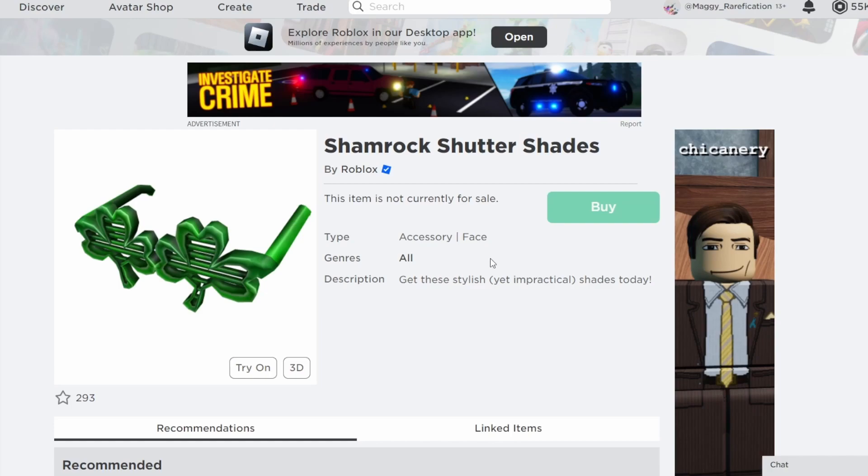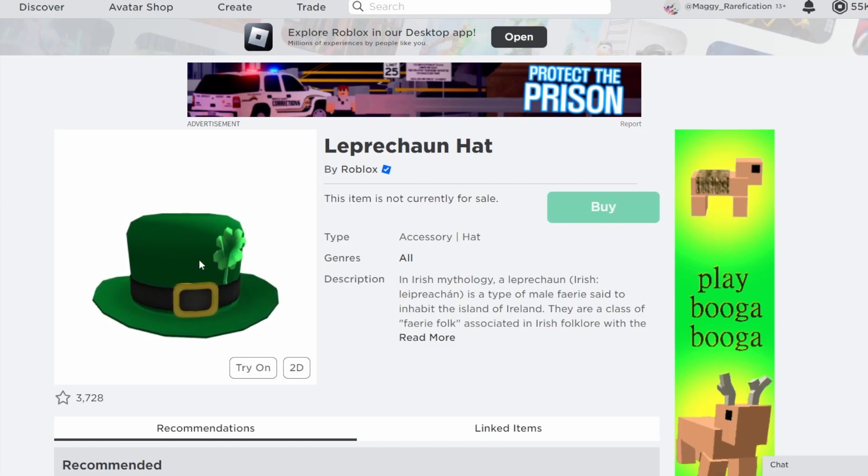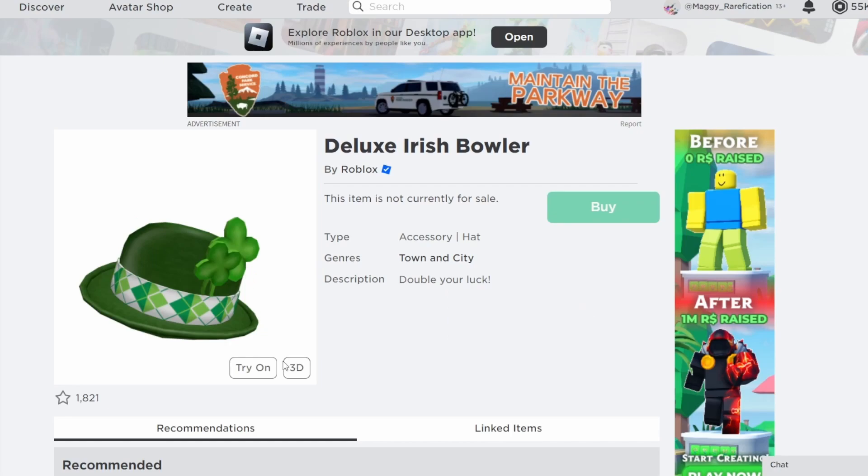Next are the Shamrock Shutter Shades. I don't think they've actually done any shutter shades apart from the pumpkin ones since they brought back limiteds, so it's not the most likely. But it fits that pattern of an older, more forgotten item that just seems like something they would choose. Next is Leprechaun Hat — a pretty cool one with quite a few owners. They've picked hats with more owners before, so they could go with this one, though there are a few top hat options I think are a bit more likely.